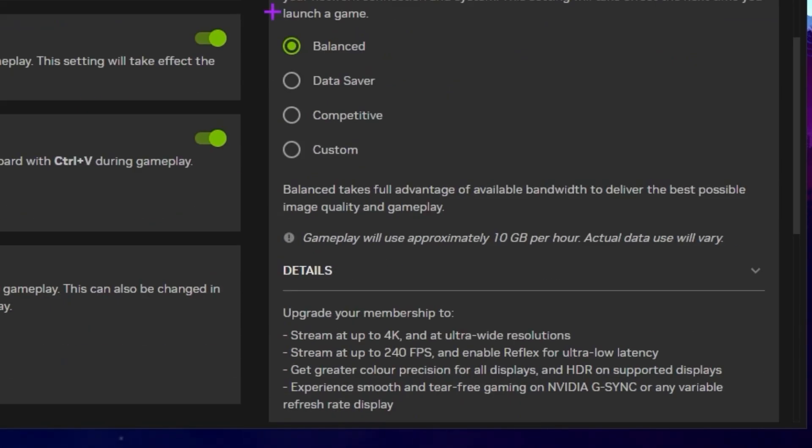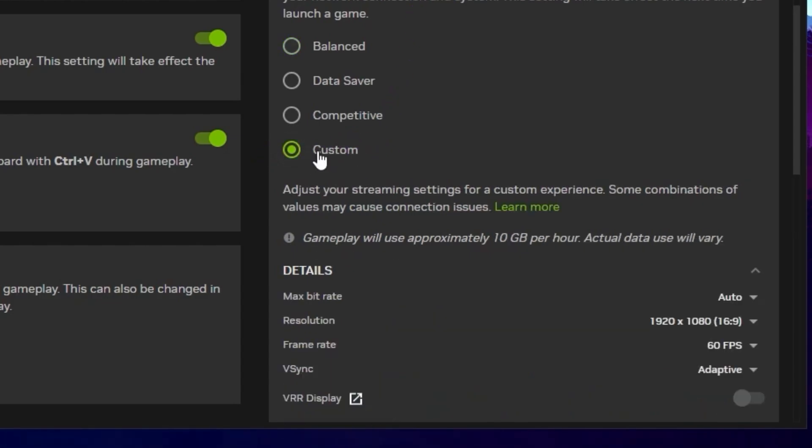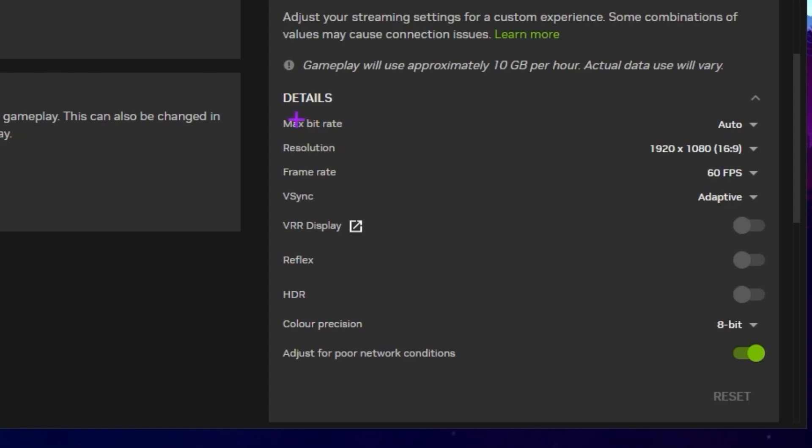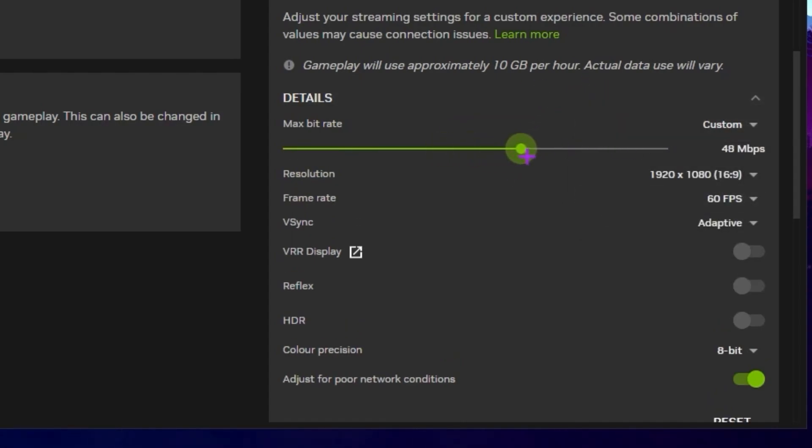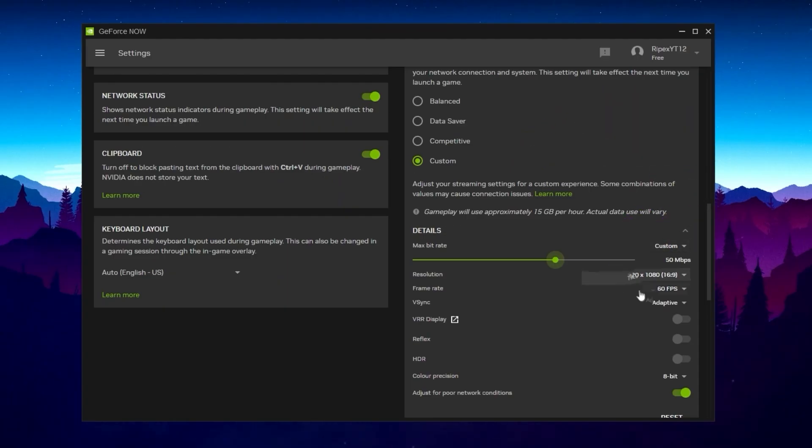Scroll down and you will find the streaming quality setting, which adjusts your performance and data usage. Actual performance may vary based on your network and system. The best option I suggest is custom settings. Go to the max bitrate setting — it defaults to Auto, but I suggest going with custom. If you are on the free plan, set the slider to 50 Mbps — this is one of the best settings and also recommended by Nvidia. If you are using the premium package, go with auto.